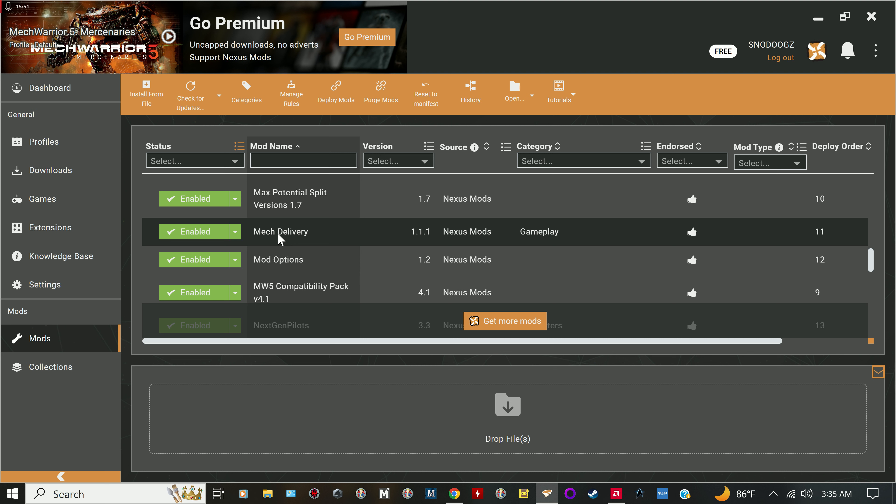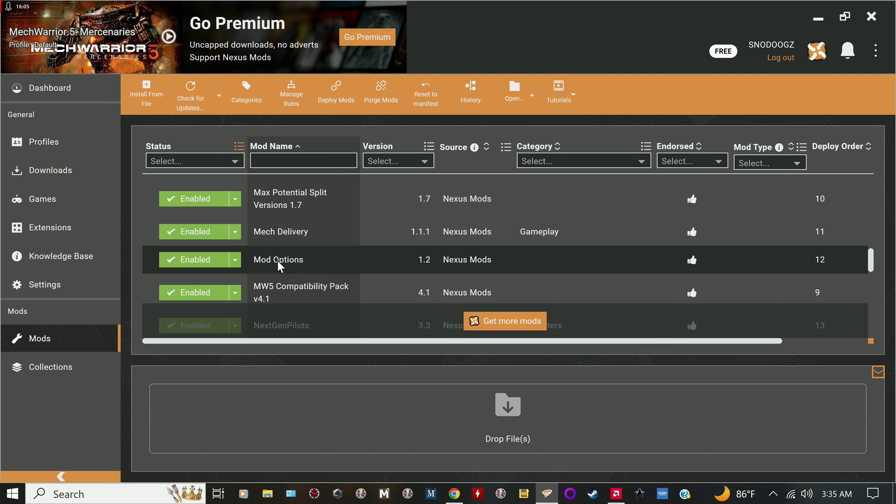When you first start the game, focus more on C-bills than salvage. Some of the tactics I'm going to show you will get you tons of mechs — that's where you make your C-bills. Pick and choose what you want, put extras in cold storage so you don't lose the weapons, then sell them. When you want to sell weapons, go to the industrial hub and click through selling as many as you want.